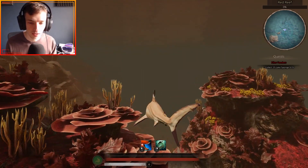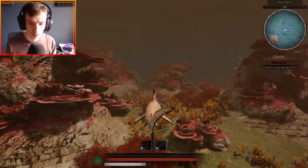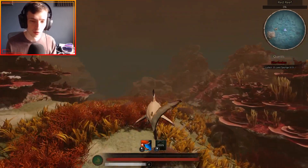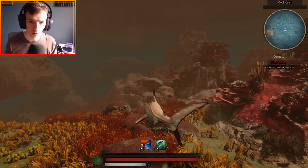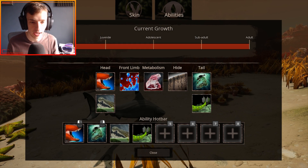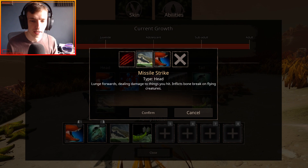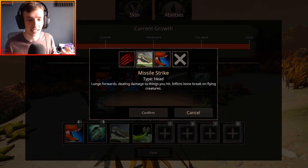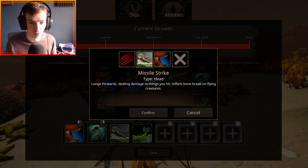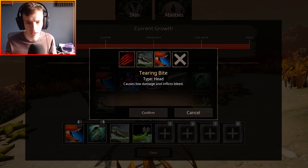It's got similar abilities to the Dunkleosteus. You've got your standard bite, and then what I thought was Ambush — it's actually different, but it's like Ambush because it's a short burst of speed, kind of like Tailfang for Deinonychus. For the head abilities, you've got three abilities with two slots. Standard Bite causes medium damage. Missile Strike is a lunge forward dealing damage to things you hit — it inflicts bone break on flying creatures, which is absolutely incredible. Then Tearing Bite causes low damage and inflicts bleed. That's all the head/bite abilities.